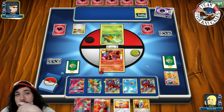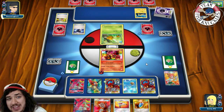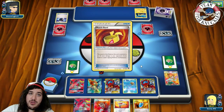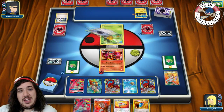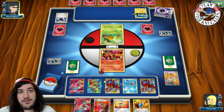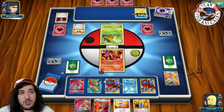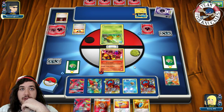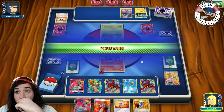We find a Staryu, Volcanion, and a Fire Energy. We have 2 Volcanions down plus the Turtonator — looking good. The issue is Night March can do a ton of damage. Our plan is Shell Trap for 20 so if he attacks back he takes 80. Opponent uses Compressor discarding 2 Lampents. He has no Float Stone to retreat. He's doing 160 damage with Night March right now. He uses Ultra Ball discarding a Float Stone. Thankfully he doesn't have a Shaman.